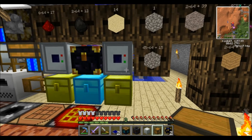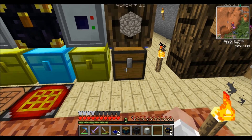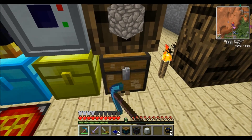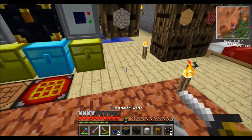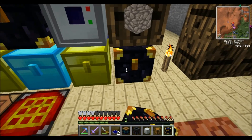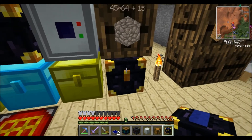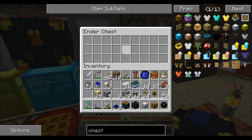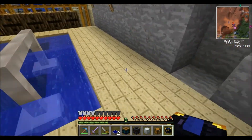Something interesting to note: if you have a barrel with a chest right below it, that chest will not open at all. However, if you put an ender chest below a barrel, you can still open it. I'm going to leave the ender chest there so that if I want to auto-sort things, I can just throw them into that ender chest.